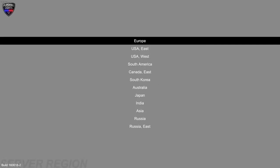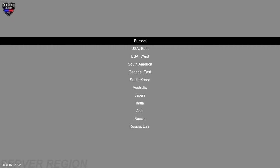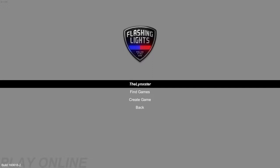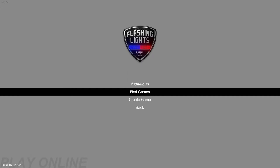So you go down to Play Online using your keys, pick any server, doesn't matter, go up to your name, press Enter, change the text to anything, press Enter again, go down and that's it. Very, very simple and allows you to customise your name to anything you want.